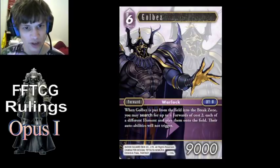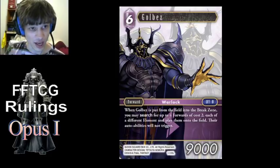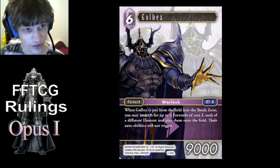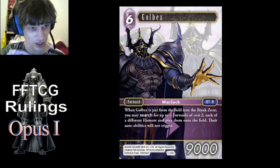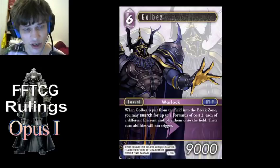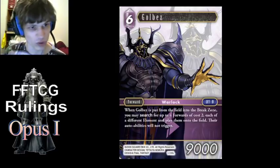Golbez — where it says their auto abilities will not trigger, that's only referring to enter abilities, so abilities that trigger when those forwards enter. So something like Seraphie won't trigger if it's brought out by Golbez. However, something like Mystic Knight, which has an effect when it's sent to the Break Zone, will still trigger even if that forward was brought out by Golbez.